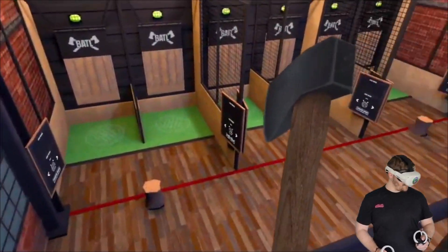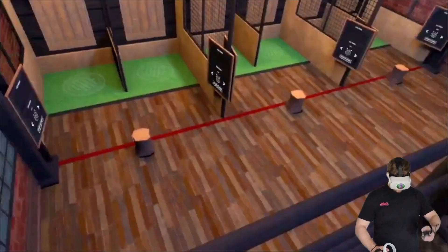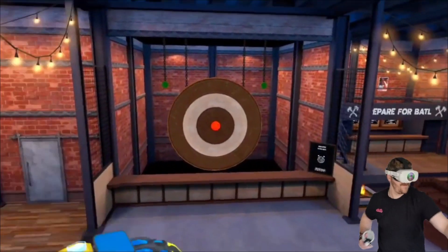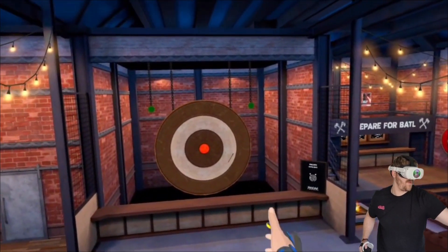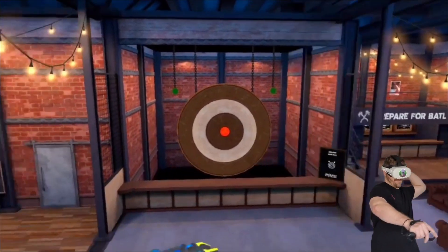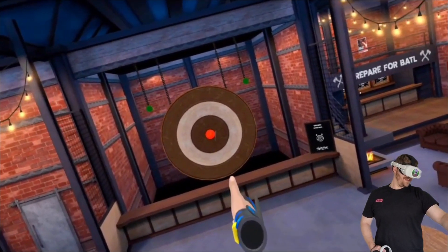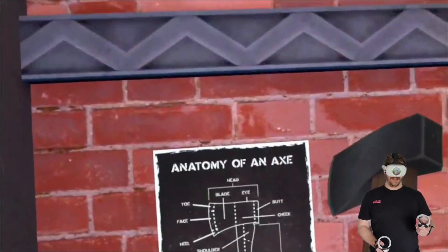You can stand here and watch your friends throw, and if you wanted, you can even distract them. Oh, what a throw! See if I'm going to get a bullseye from here. So close! What's up here — is this another display?